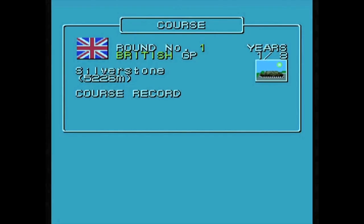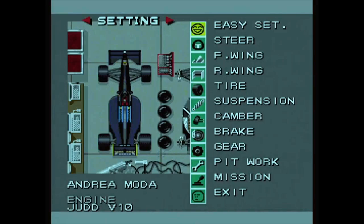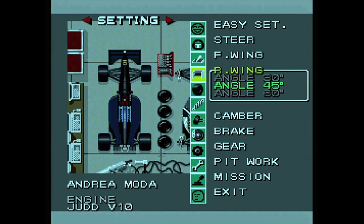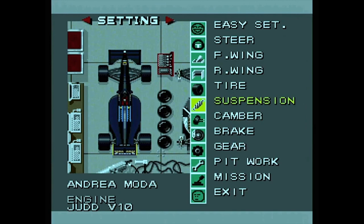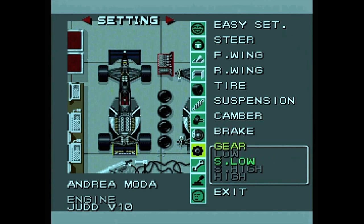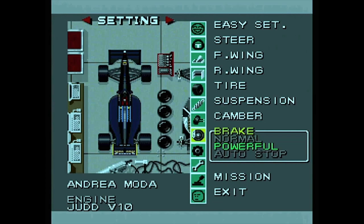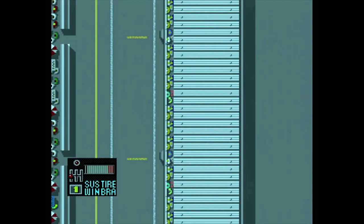Free run or practice - let's try a free run, just since I've never played it before, see what it looks like. There's a load of options for the different settings of the car: steering, front wing, rear wing, tyres, suspension - all the usual stuff. Transmission - I'll stick with automatic. Brakes: normal, powerful, or auto? Let's go with powerful brakes. Let's get on with the game. It's a top-down scrolling thing.